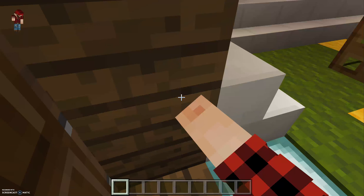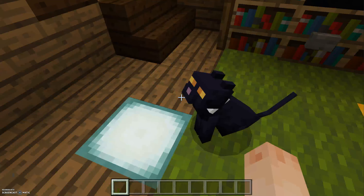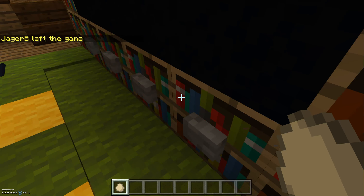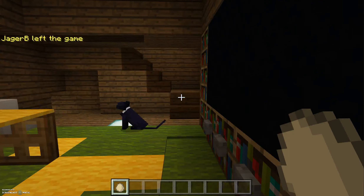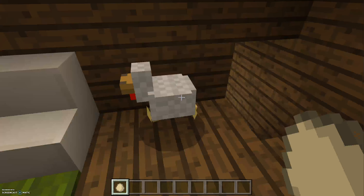Then we come inside here. You see Oscar — I haven't named him — and we see Scarlet. Dropped an egg. I'm going to hold this egg. There's my steps to outside. Oh, there's my chicken.